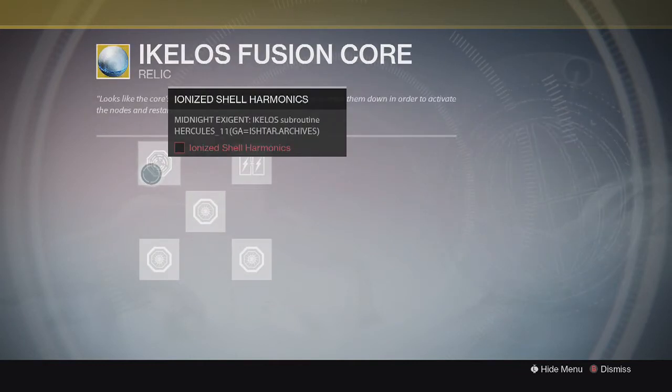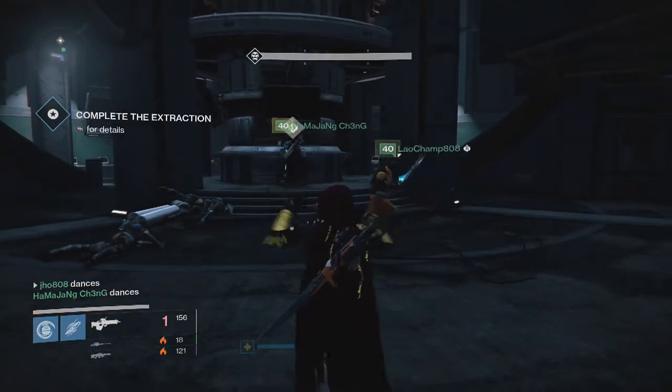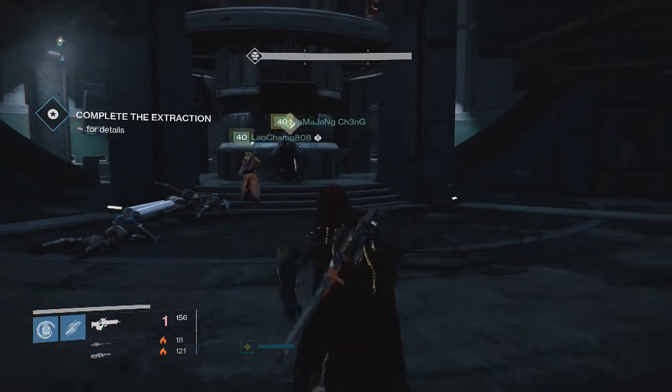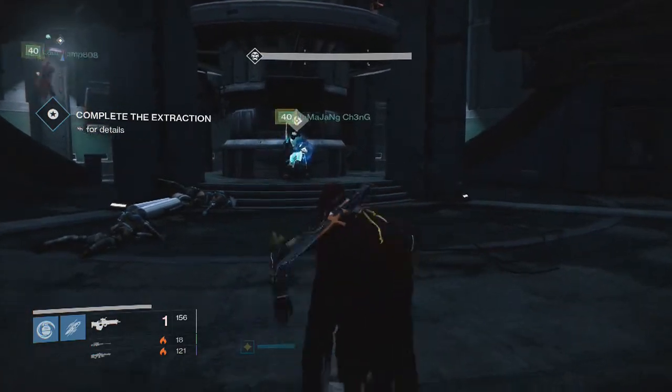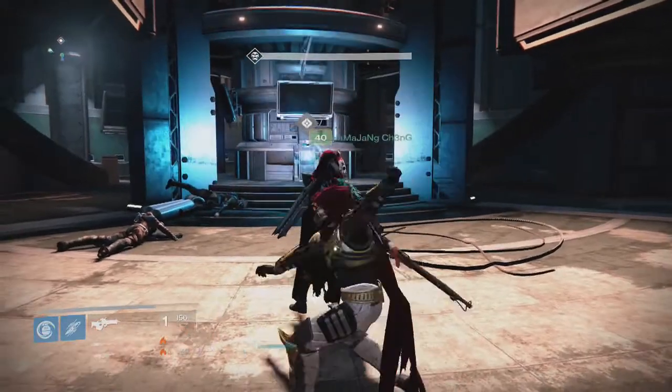Starting off at the top left you will need the Ionized Shell Harmonix. In order to acquire this you will need to complete the Archive Story mission on Venus on any difficulty. Once you complete this you will be rewarded with the Ionized Shell Harmonix and you can then repair that piece of the Fusion Core.